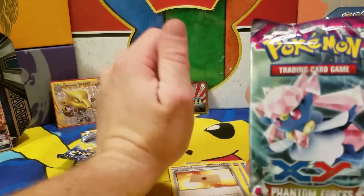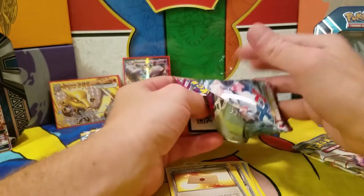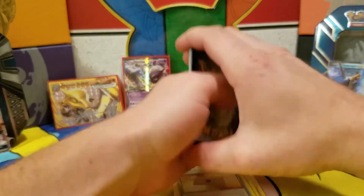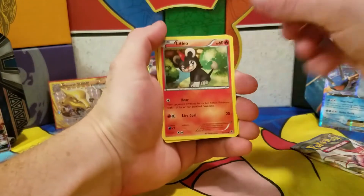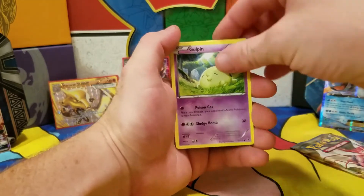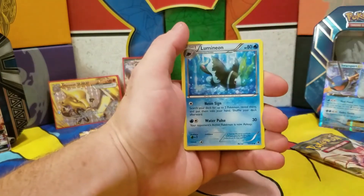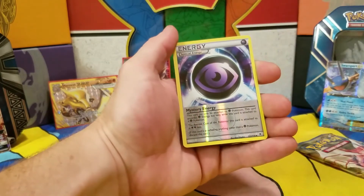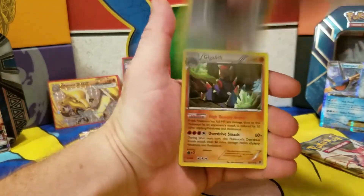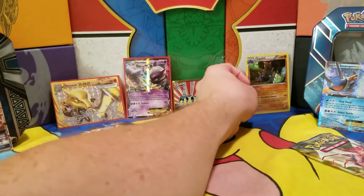Now back to Swampert — we have the XY Phantom Forces pack. Let's see what Swampert has up his sleeve, ready for a comeback. We have: Litleo, Pumpkaboo, Spearow, Gulpin, Totodile, Lickitung, Slugma. Reverse holographic Psychic Energy — I have a problem with energy reverses. And our rare is a holographic Glyph. One point for Swampert — we're at one to three.